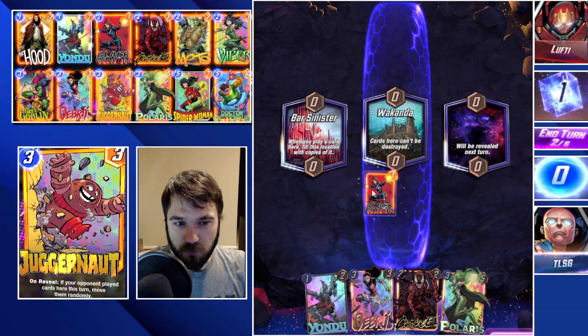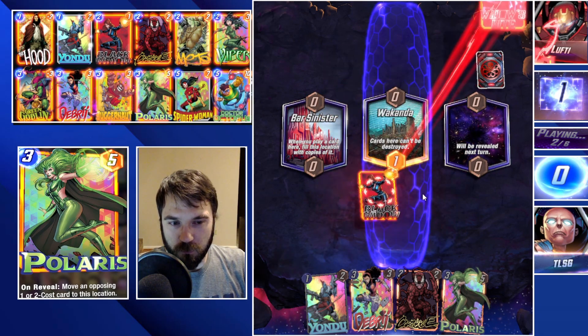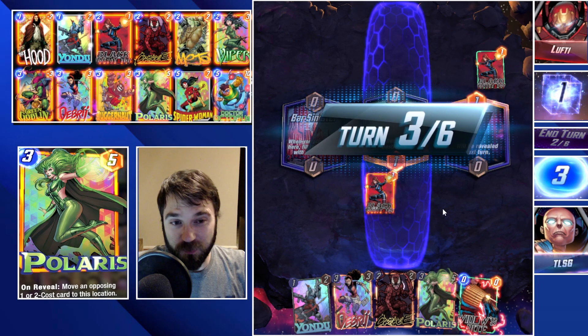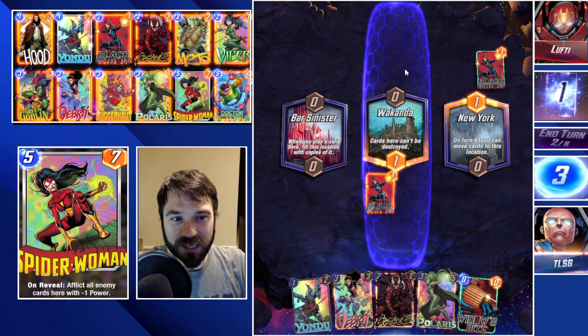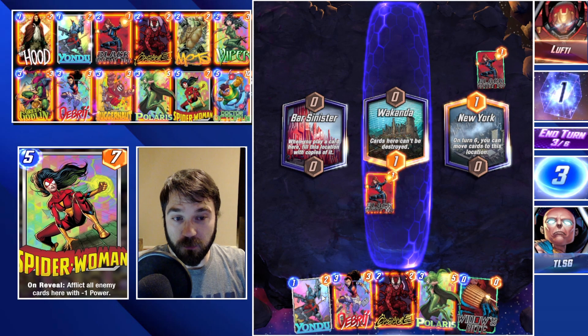I think what we want to do here is go ahead and drop our Black Widow onto the board. We can eventually do Debris, which is going to fill up the entire rest of the board with rocks, which is going to be phenomenal. We just have to get an advantage early so that we can freely do that.